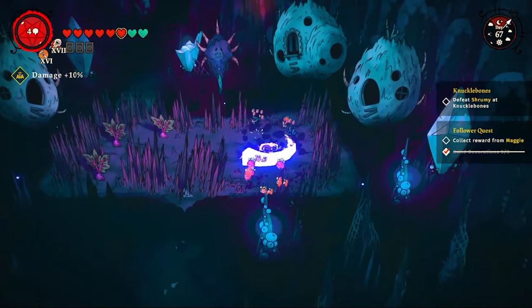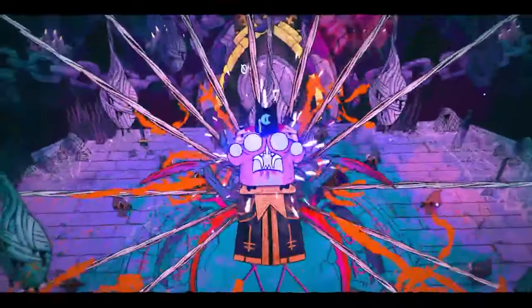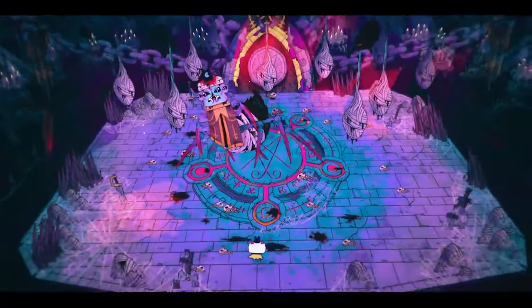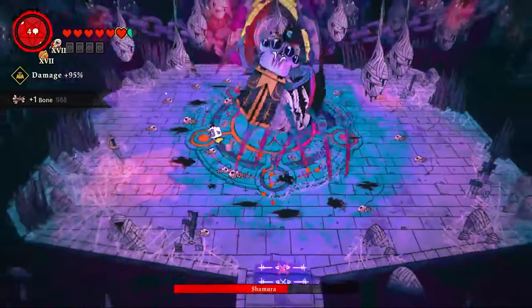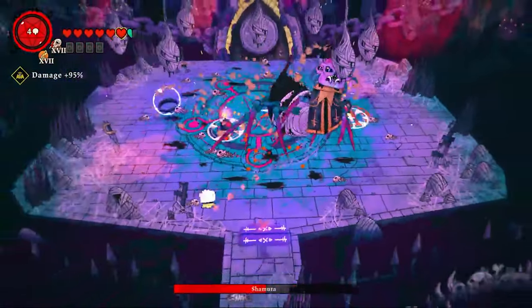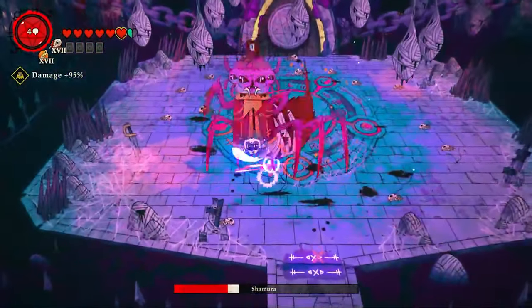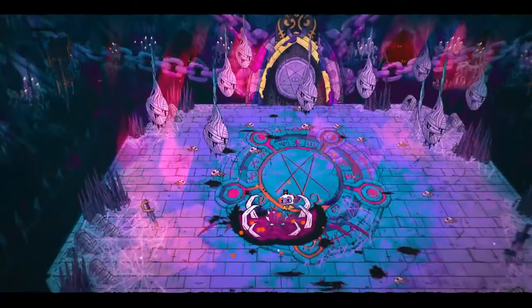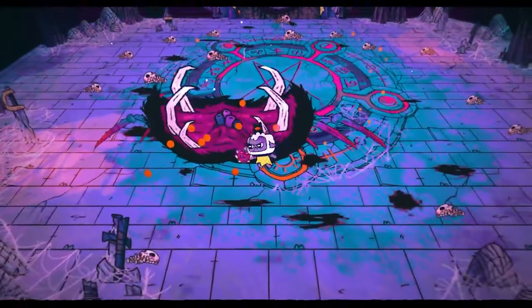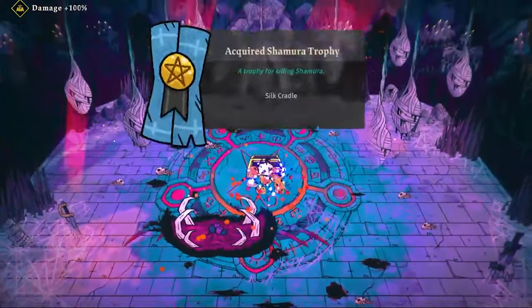The next day we go back into the Silk Cradle to fight a god, but first we stock up on lovely beetroots for some awesome recipes. It's time to fight Shamura, who turns into a giant spider — not surprised, as most enemies I've fought were spiders. He dies very quickly; I only had 95% bonus damage but it was enough. Most of his attacks were easily avoidable — I just had to roll behind him and keep hitting. Eventually he perishes, I take his heart, and that's the last Heart of the Heretic needed to unlock all the lovely dungeon crawling passive abilities.